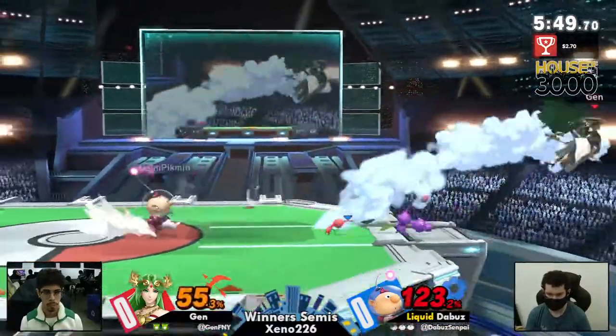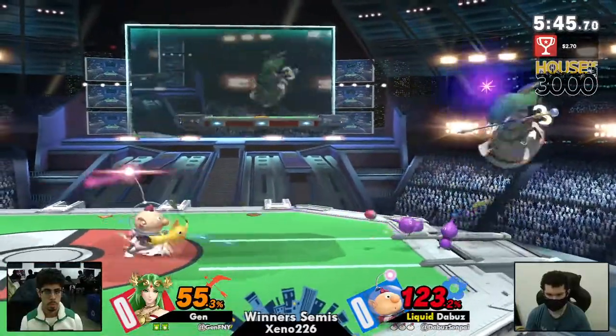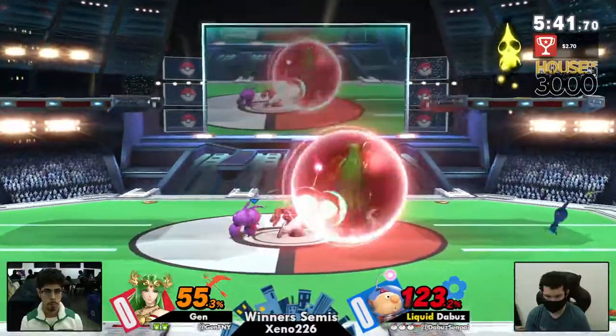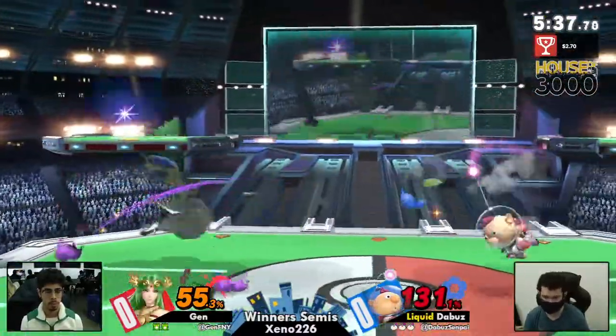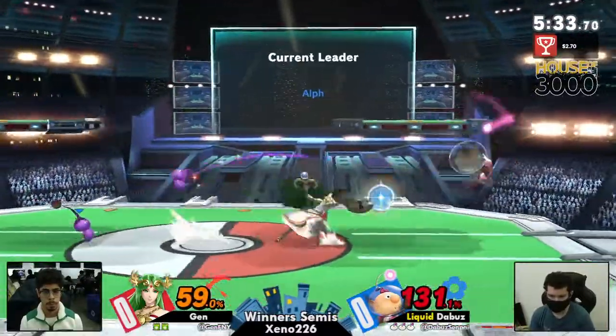As it stands, the Buzz has this lead, and the Buzz with a lead with two purples — the Buzz is using those Pikmin to his advantage, trying to keep damage on Jen and also keep him at bay, keep him away from the Buzz, as he also tries to rack up more purple Pikmin.